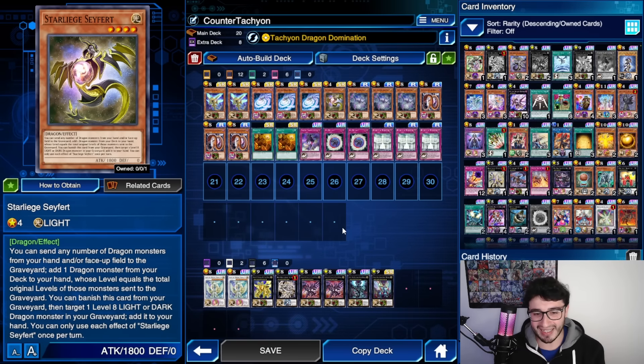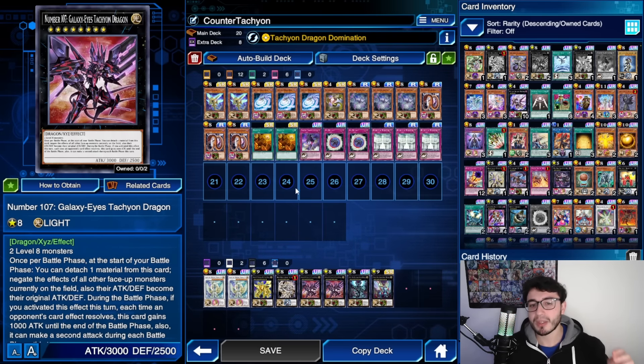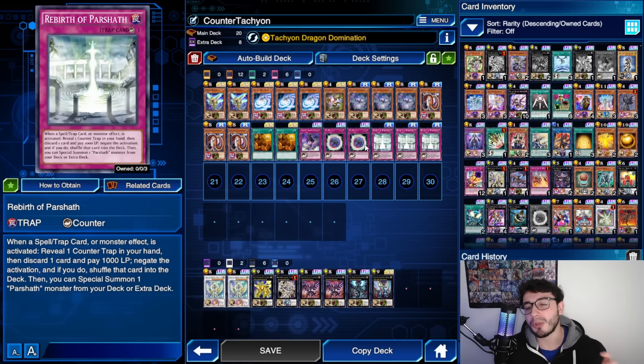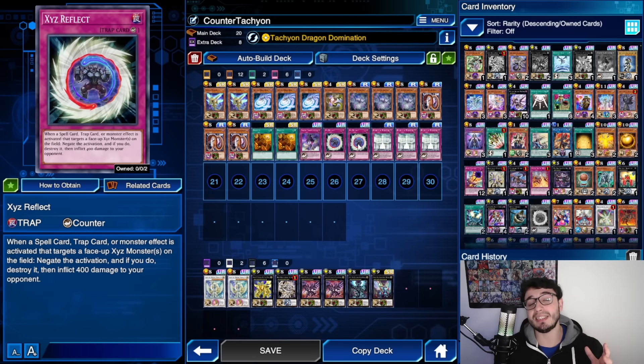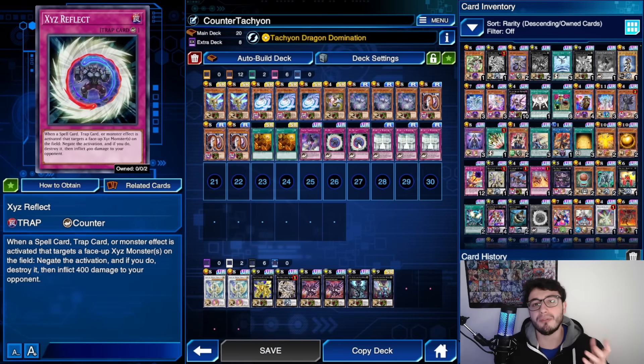Your normal summons are either the Interstellar Dragon or Seifert. The best turn one for this deck is: Felgrunt with its own negation, Tachyon on the field, Transmigration in hand, plus one of — Xyz Reflect or Rebirth of Parshad. You can't activate both: either you set one and keep the other in hand to discard and activate Parshad, or you set one to protect your Xyz monster.